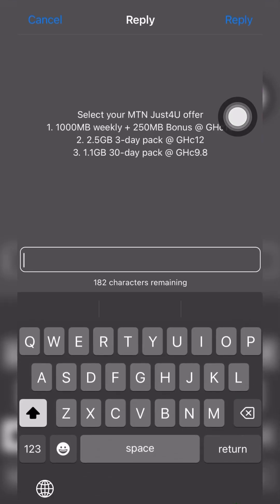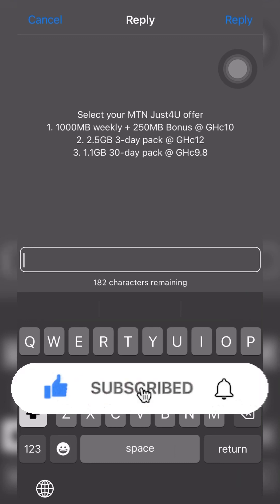Now let's look at the star 141 option. When you try purchasing the star 141 bundles, you have 1000 megabytes weekly data plus 250 megabyte bonus for 10 cedis — that's not even up to one gigabyte. With the bonus it gets closer to one gigabyte, since one gigabyte is around 1025 megabytes. Then there's 2.5 gigabytes data for only three days at 12 cedis, and 1.1 gigabyte for 30 days at 9.8 cedis — non-expiring. These are very very expensive.